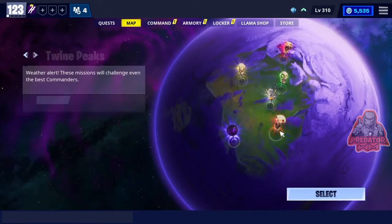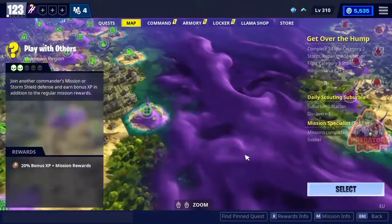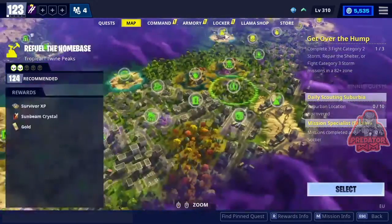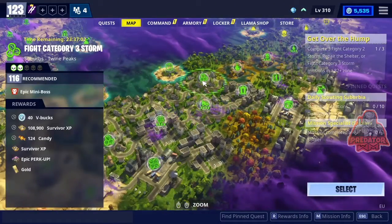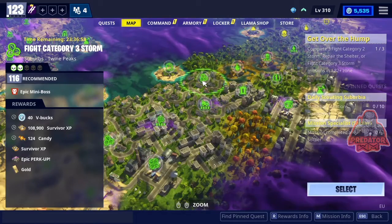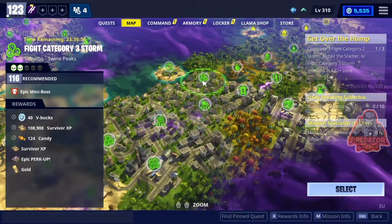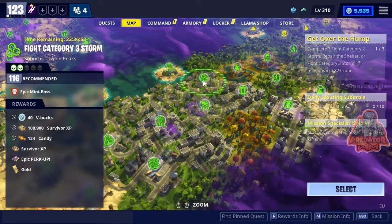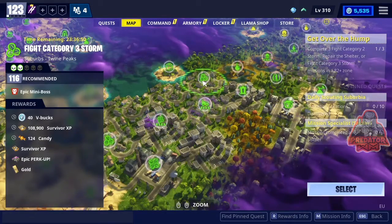Then you need to go to Twine Peaks, and in Twine Peaks you go all the way down here - there it is. It's five category three storms and they're gonna give you 40 V-Bucks. It's a little bit higher level, it's 116, and that's 40 V-Bucks.